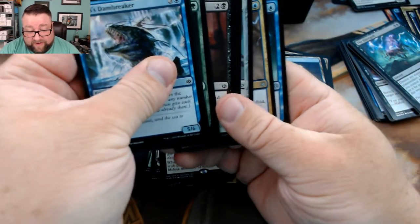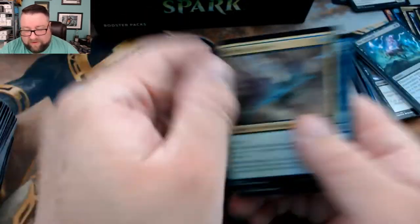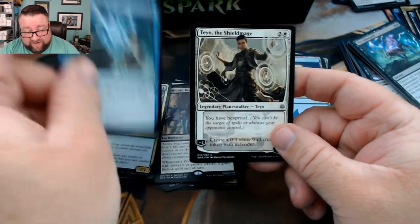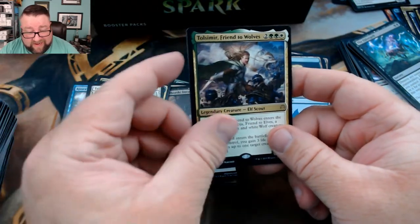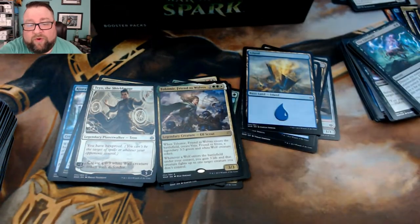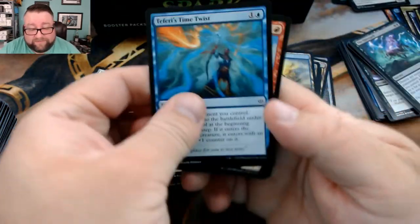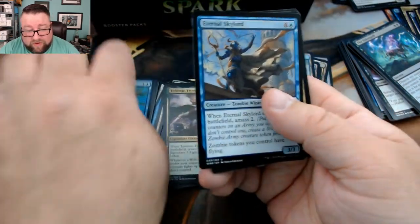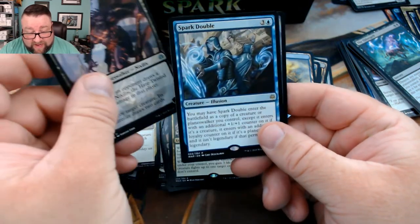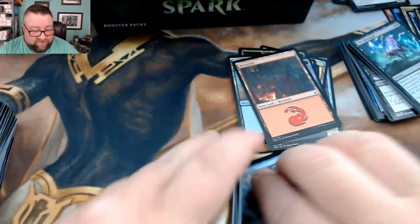Last pack for the patreon box — we got a Merfolk Skydiver, Bonds of Insight, Tayu, and then Tolsimir Friend to Wolves. No real big hits there, so we're gonna grab one more pack for the patreon build-a-pack box. We got Eternal Sky Lord, Pledge of Unity, Ob Nixilis, and Spark Double — well, it could be worse.